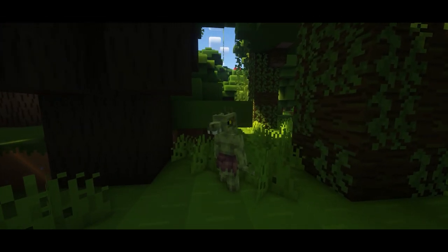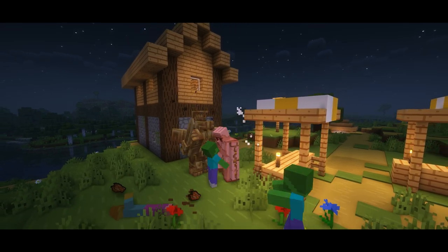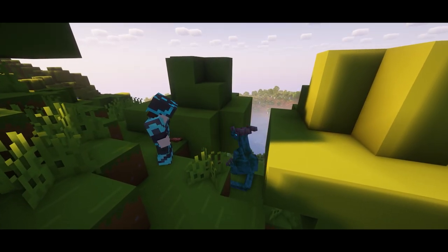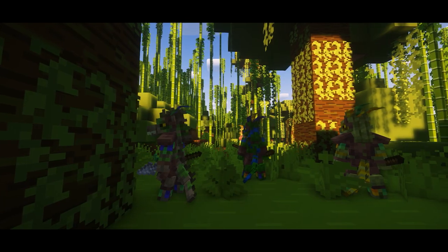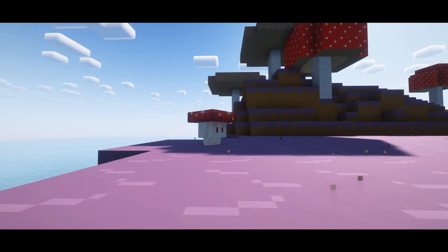Another honorable mention is Mythic Mobs. This is a newer mod and you'll find things like a new golem to protect your villages, or even a new pet dragon that can be tamed with a new food item dropped by a chupacabra. This is a newer mod so you'll only find 6 animals so far, but they do have plans to add more in the future.